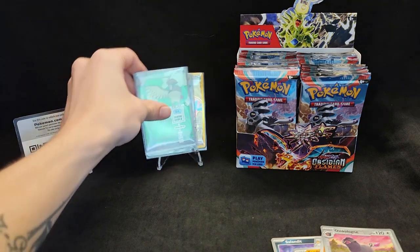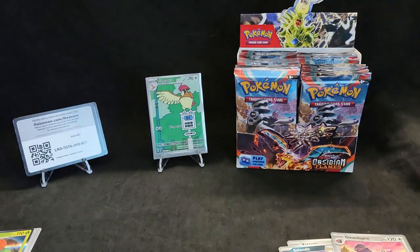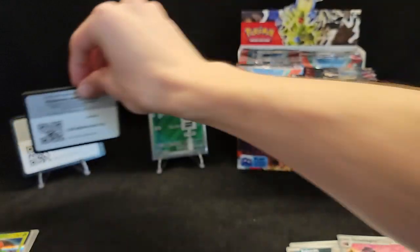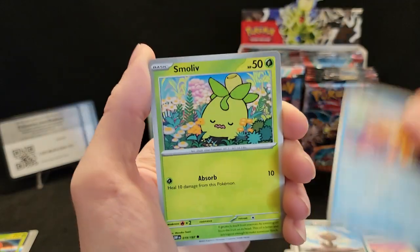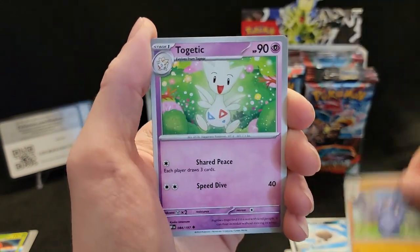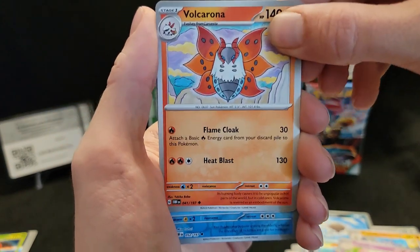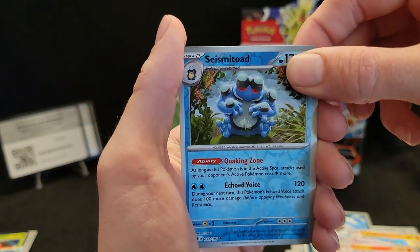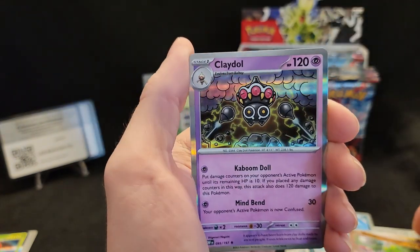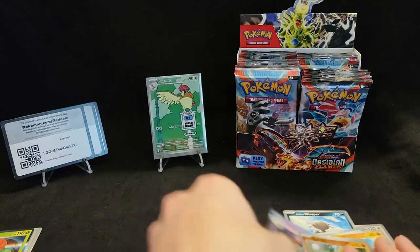It's a shame to hide that Charizard but we're gonna do what we have to do. Clefairy, Woooper, Buizel — we got a Pupitar, a Togetic, a Volcarona, and a reverse Seismitoad, a reverse Bonsly, and a hollow Klawf. Can't complain, not complaining at all.